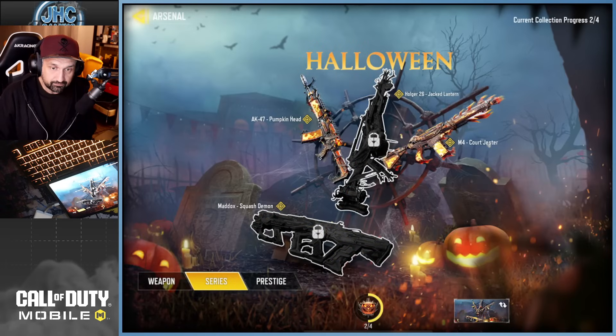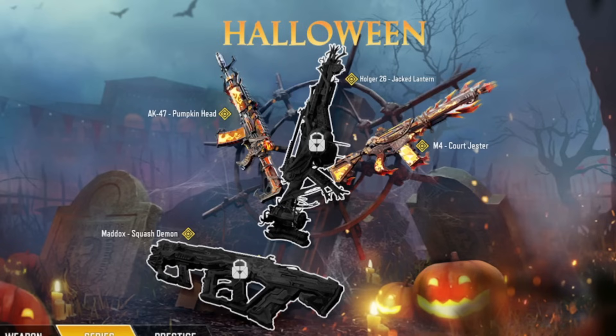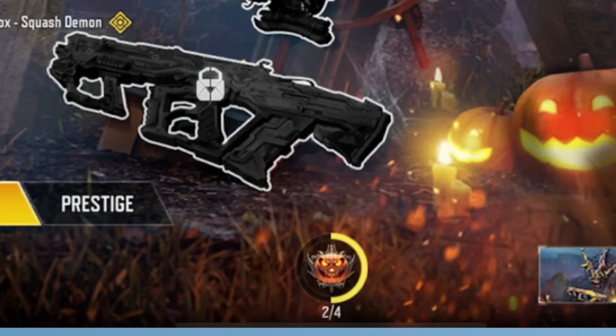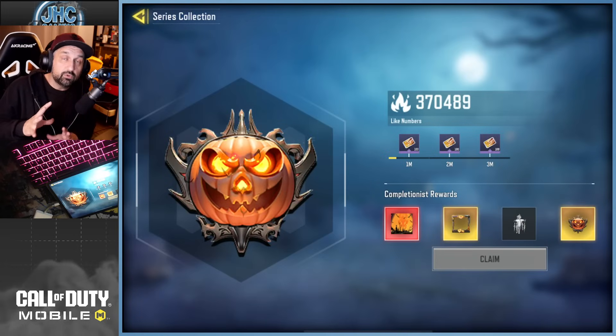Now you have a 'Series' button in the middle at the bottom. You can click there and see the Halloween series — it's like the Christmas series where you had the PKM, the DLQ, the QXR and all that. Now we have two missing Halloween weapons: we've got the M4 register, the AK-47 Pumpkin, and there's going to be two more — a Halloween Holger and a Halloween Maddox legendaries. If you click at the bottom, two out of four, the little pumpkin at the bottom — this is the community event.